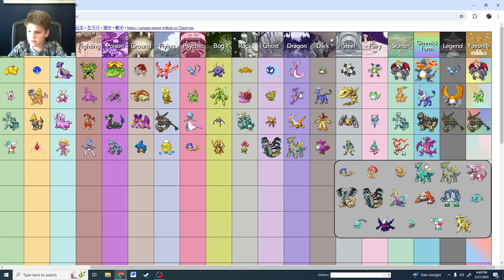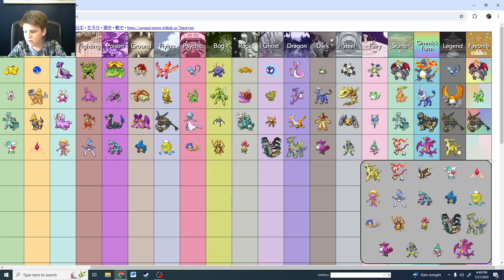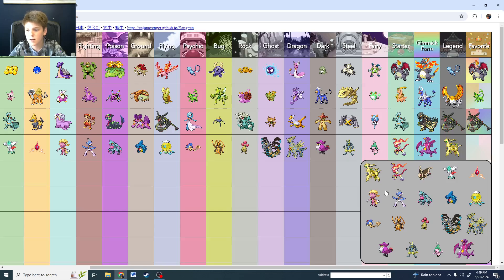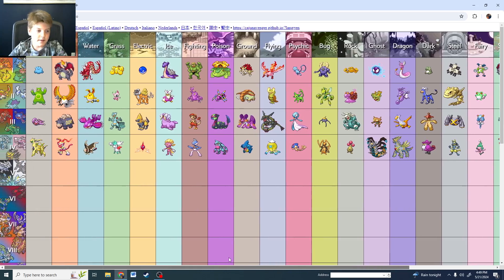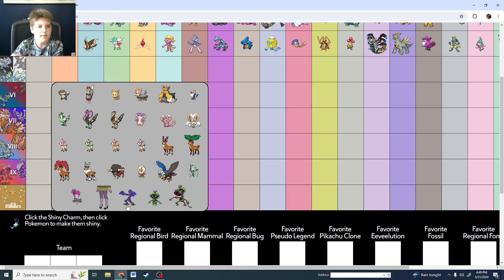Best overall for Gen 4 — shiny Arceus. Legendary is shiny Arceus, and my favorite overall is shiny Arceus — wait no, this is legendary. Yeah, shiny Arceus. And my favorite overall is shiny Gallade. I like shiny Gallade. Actually, no — shiny Arceus. The God of Pokémon. Yeah, shiny Arceus for Gen 4.